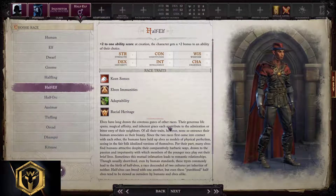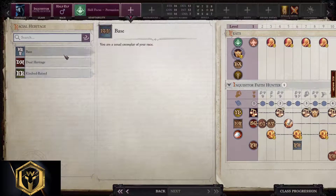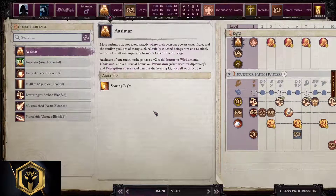Other races for inquisitor: Half-elf — go with Persuasion and stick with base, then apply everything from the human build. Aasimars — base, Lawbringer, and Plume kit are valid options. Lawbringer works for melee inquisitor and Plume kit for ranged inquisitor. Copy the entire build from human after this.